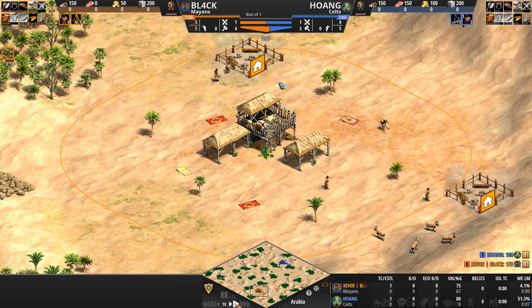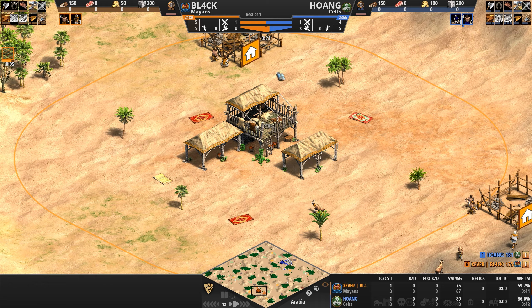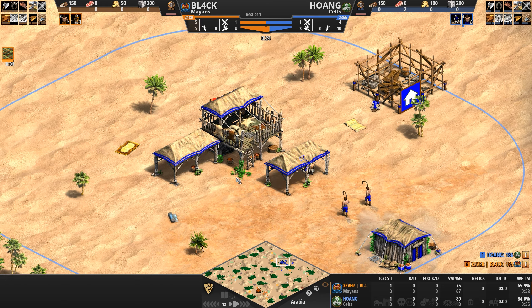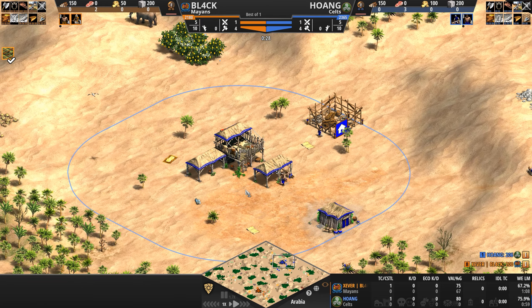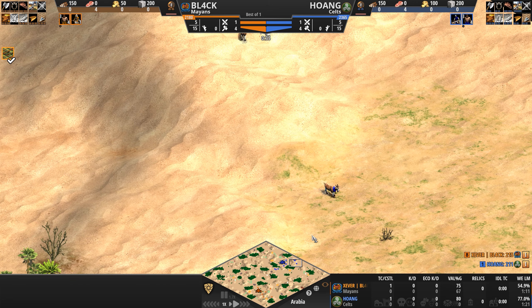Hello everyone and welcome to another high elo game of Age of Empires. Today we've got a battle of the capital letters: BL4CK playing as the Mayans, and orange takes on Hoang playing as the Celts in blue. While the players herd their herdables, explore their immediate surroundings, and try to go up to feudal ASAP, let's take a look at the civ matchup.